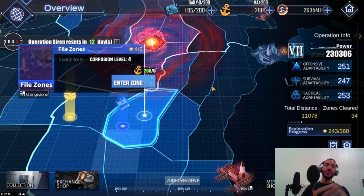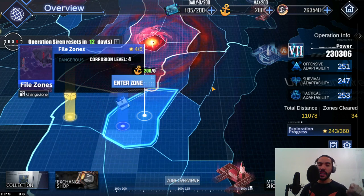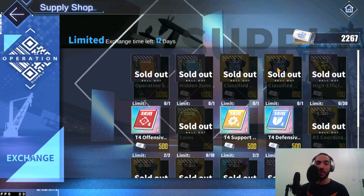Every time you clear one of these classified file zones it gives you a gold part or a couple of gold parts, then it moves on to another zone. You go to that zone, clear it, get more gold parts, and it keeps going — getting harder as you go along but every zone gives you gold parts. Always buy these as much as you can when you see them, because these are some of the easiest gold parts to get.